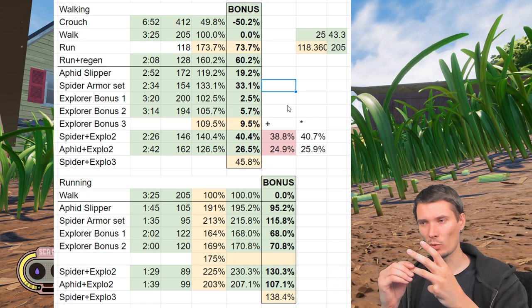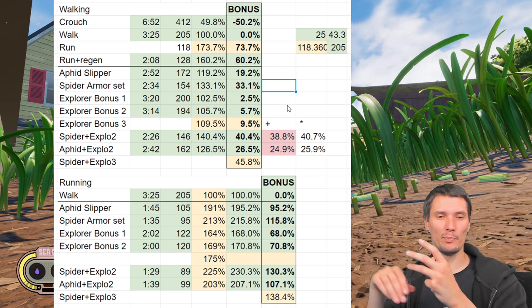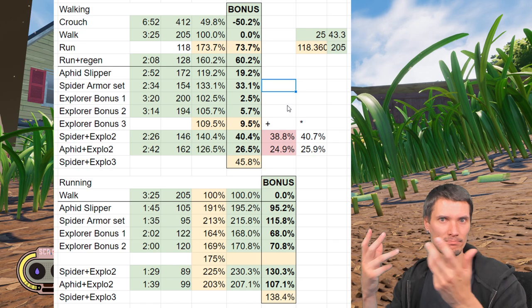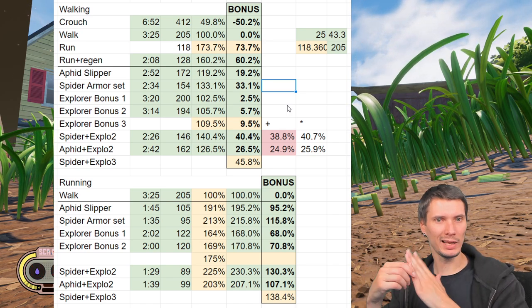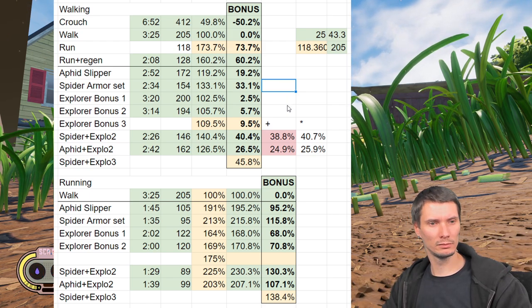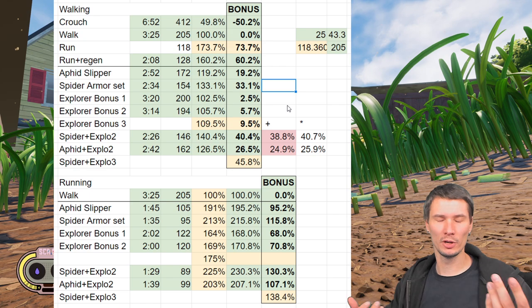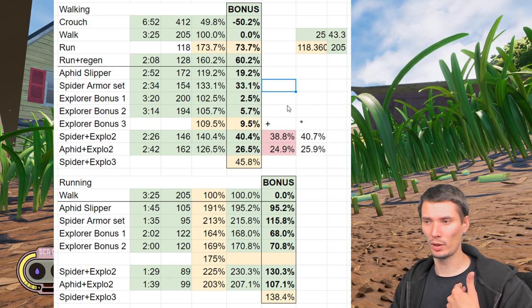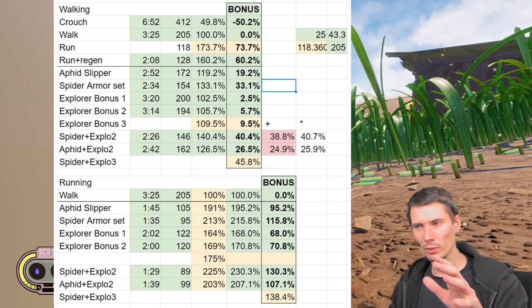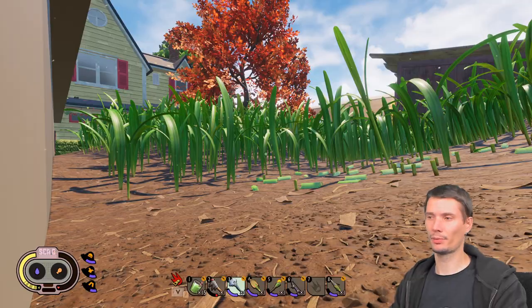Third key thing we learned: the game uses multiplication, not summing, for bonuses. The more bonuses you add, the more you gain — quite significant. I've just proven this to myself and hopefully others. As for Explorer tier 3, we don't know yet — I just placed my bet on how big it will be.